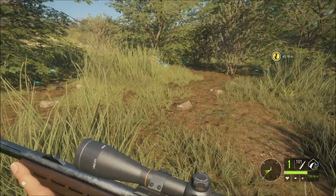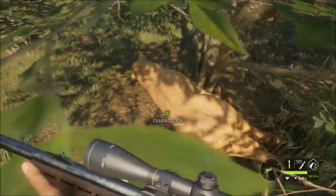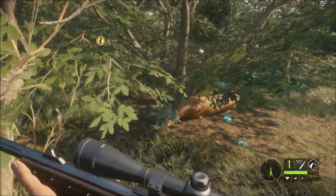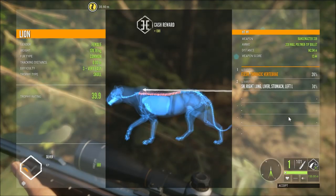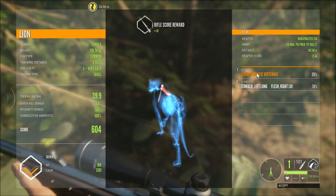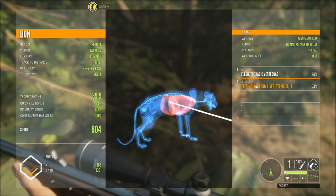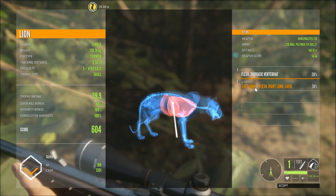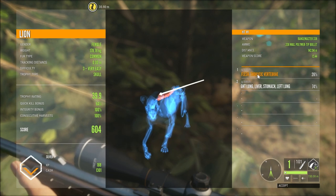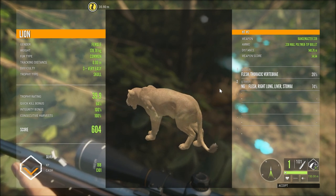Pretty cool, a need zone. Let's pick up the lioness, and hopefully we can get a few more today. I just want the game to work properly. I want to be able to claim my trophy. Let's confirm it - it's a silver. We do have our consecutive harvest up, we've got 64% of the quick kill. We hit the thoracic vertebrae - that's our old kill shot which doesn't work anymore - then we hit the right lung, liver, stomach, and left lung. So the bullet travelled right through it at 148 metres, and that one was at 142. Pretty cool. I want a big male, I want a gold, and I want the game to run properly.